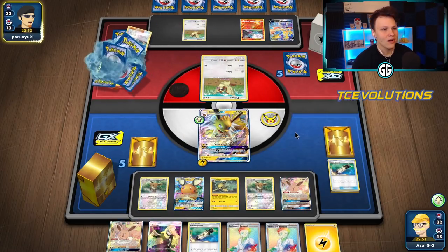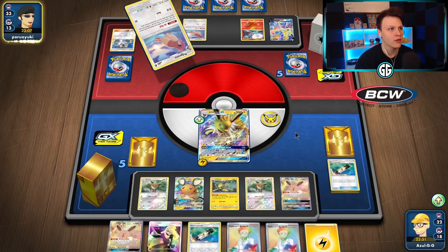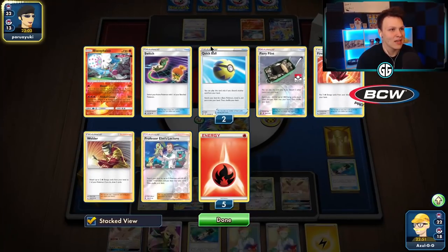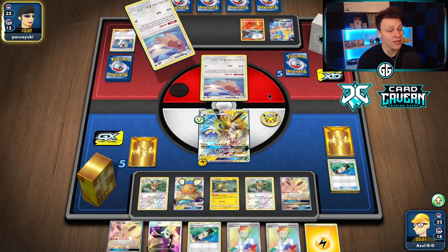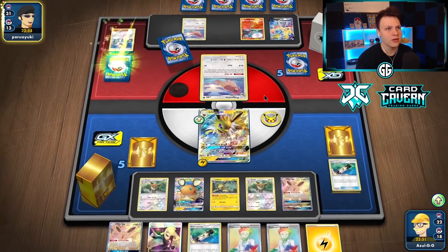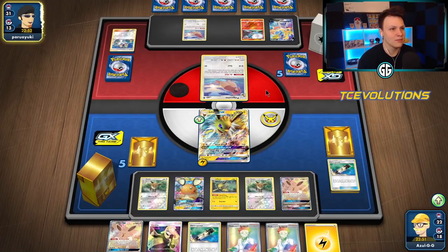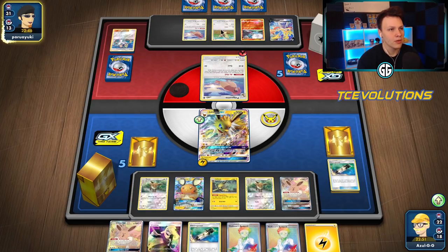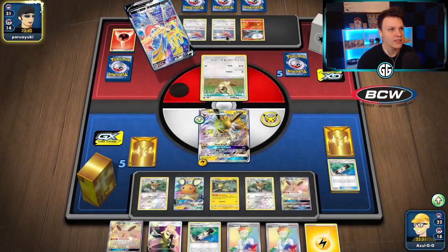Double Pidgeotto — it's Pidgey Blounds, been a while since I've seen it! They're Quick Balling aggressively to find their Pokémon. I'm a big fan of Baby Blacephalon in general, so maybe I'll try out Pidgey Blounds sometime. Opponent retreats to Pidgey and passes. We can actually knock this out with Electro Bullet since it's weak to lightning, and get 30 damage on one of the Pidgeottos on the bench to set up a future Electro Bullet. Big Charm is super good here.